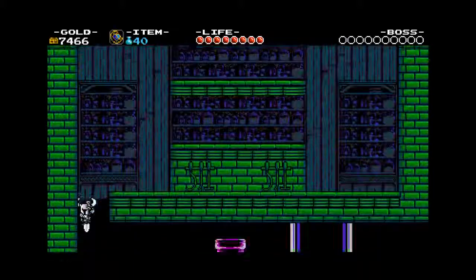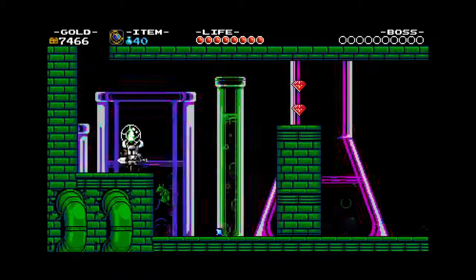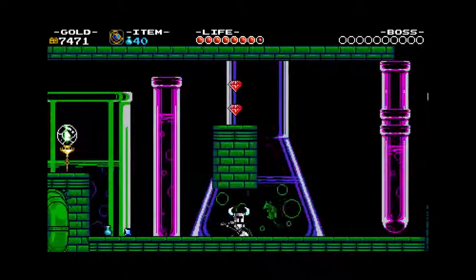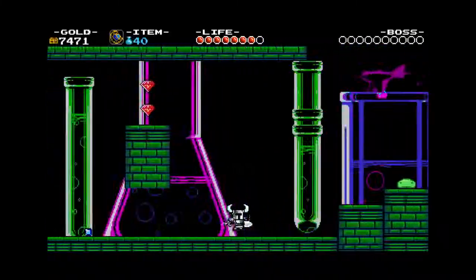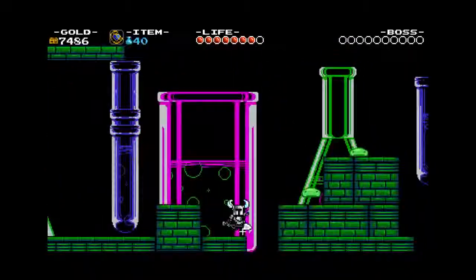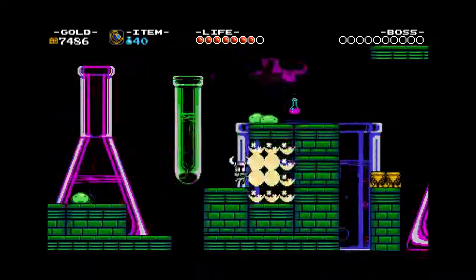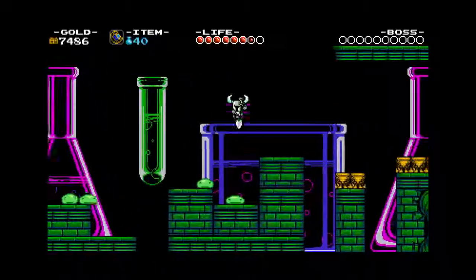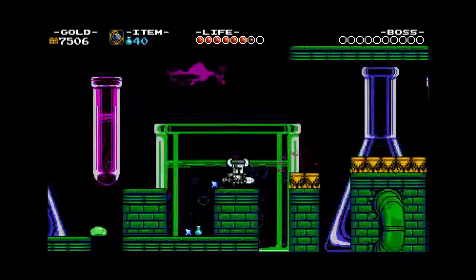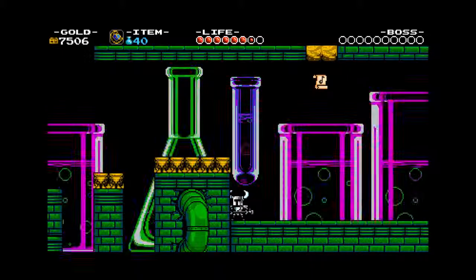When you play on hard mode you get less health upgrades, which makes these parts a lot more challenging. These little goo things again. Take that bird. And being knocked backwards when you take damage — that's been something I've seen in so many 2D platformers. The only ones I can think of that didn't have it was Mario.